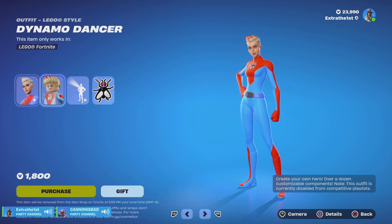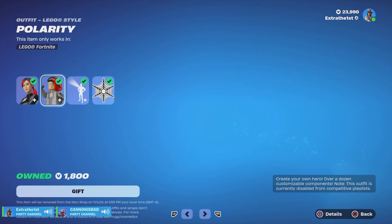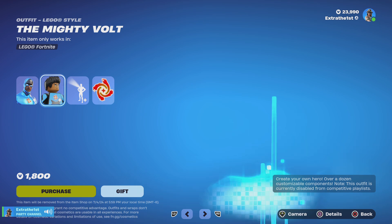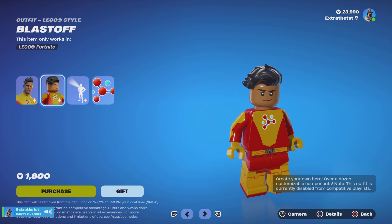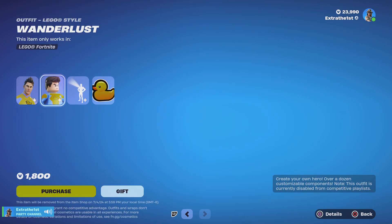Dynamo Dancer, Lego style. Polarity, Lego style. The Mighty Volt and then Lego style. And then Blast Off and then Lego style. And then Wanderlust and his Lego style.